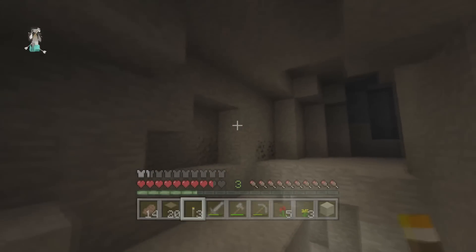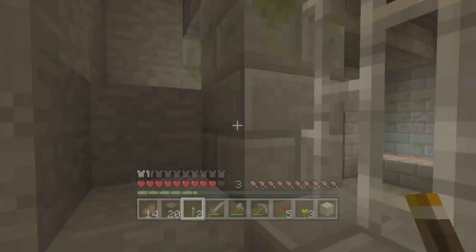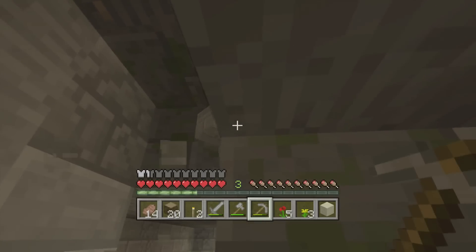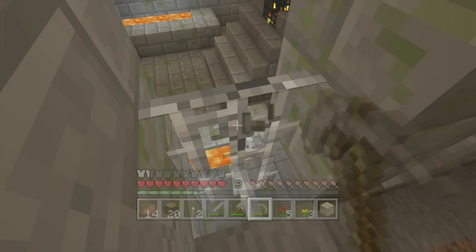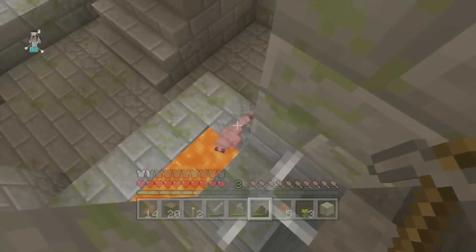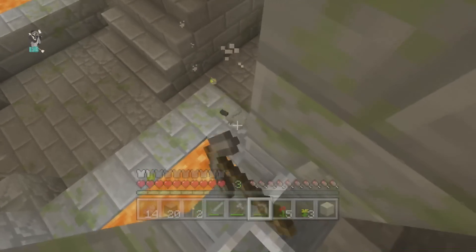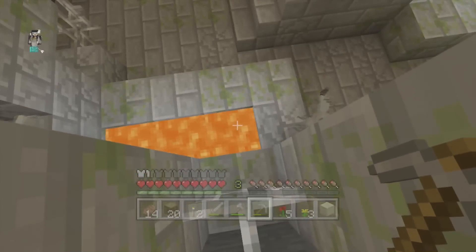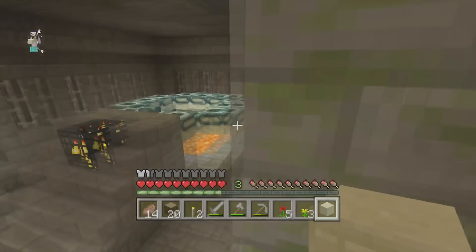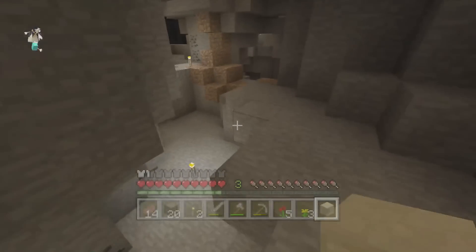Are you being serious? I found the stronghold. I found the End, guys. Are you being serious — is this where silverfish come out and get me? I have never found a stronghold before and I just find this one with ease. If there's anything in the stronghold I need, it's worth getting. Let's be careful. Entering the stronghold. I don't need to be here — okay, I'm going to leave. But yeah, I just found the stronghold! What are the chances of that?